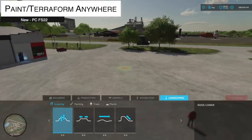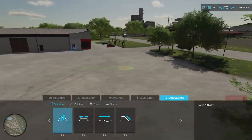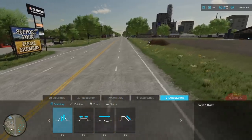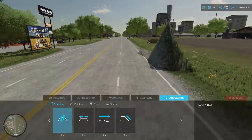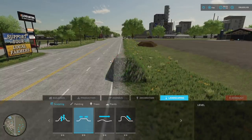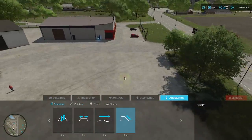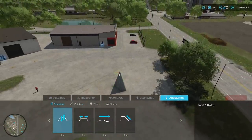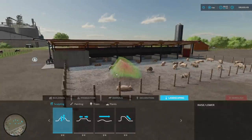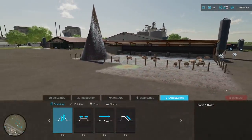Next is Paint and Terraform Anywhere. This mod is for the landscaping tools and allows you to paint and terraform anywhere you like — it doesn't matter if you own the land or not. You can even terraform where placeables or roads are. We tested raising terrain near a road and it kind of worked, and you can even create terrain spikes in the middle of animal pens. You've got your nice little spike right in the middle of the little baby piggies — that's cool!